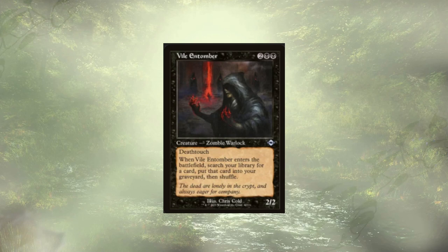Vile Entomber is essentially Entomb on a creature. It's a 4-cost 2/2 with Death Touch. When it ETBs, we get to look for any card we want and put it in the graveyard. Again, we're looking for our big combo pieces and trying to bin them in order to reanimate them and win quickly.